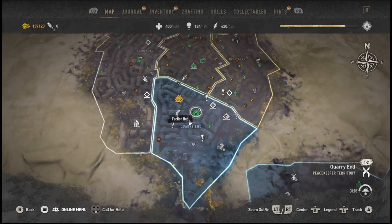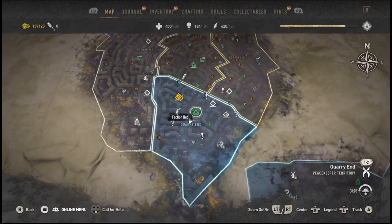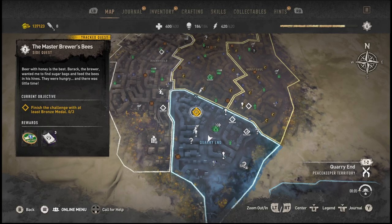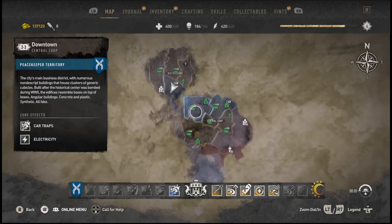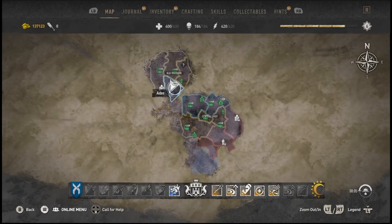First off, you want to be in the Quarry End section of the map and you want to unlock this metro section here. This is where you get the little infected trophies. This is the old map just to give you a bit of an idea — Quarry End.